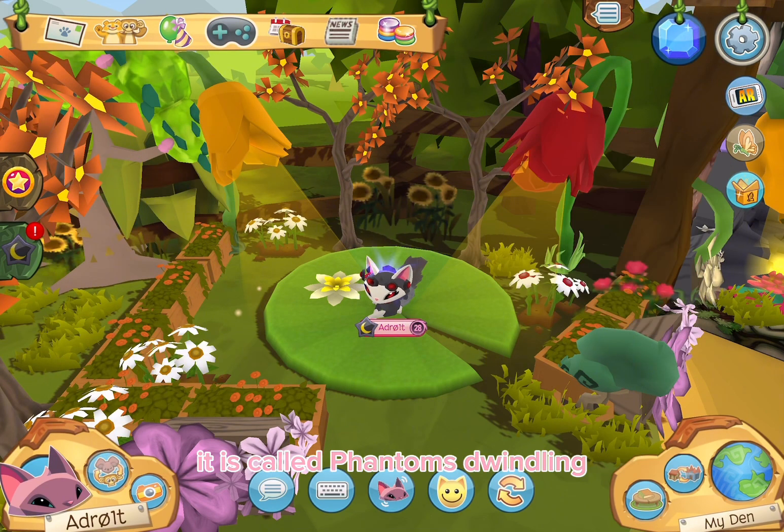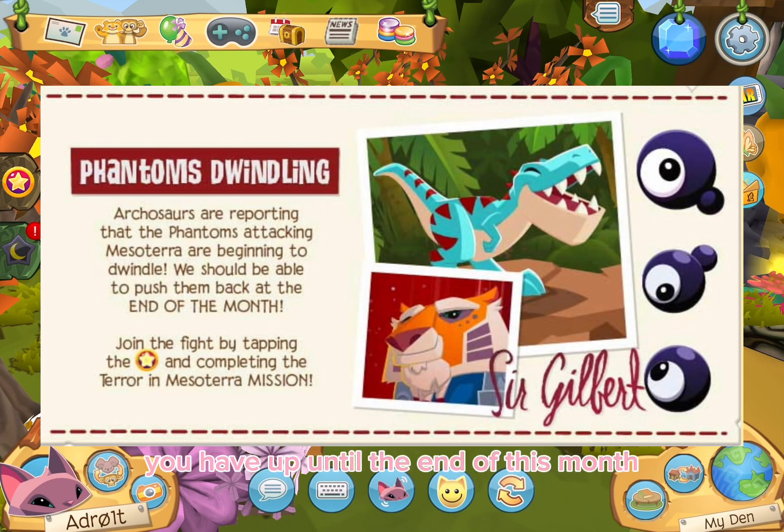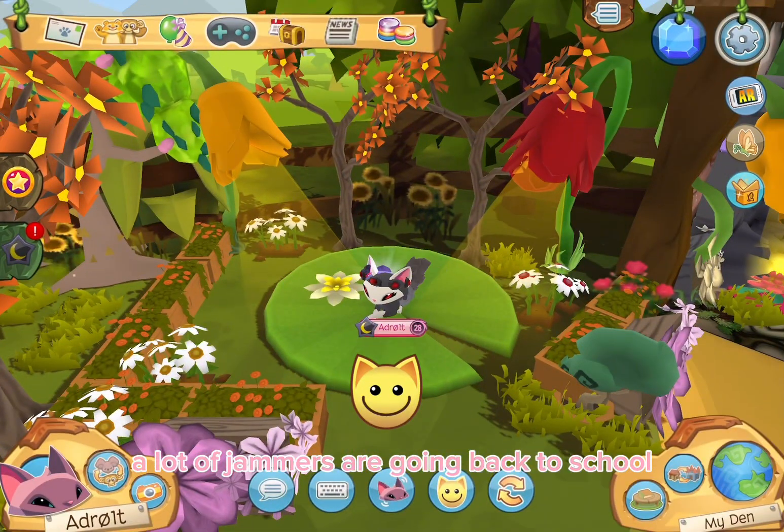Up next we have a new Meso Terra update. It's a new mission called Phantoms Dwindling, which can get you a new badge and name tag. You have until the end of this month to participate in 100 Meso Terra battles to complete the missions and achievements and get your limited time exclusive badge and name tag. Good luck, jammer!